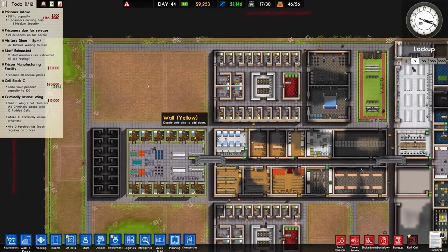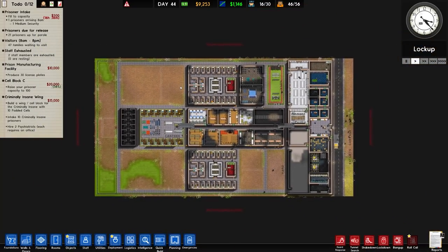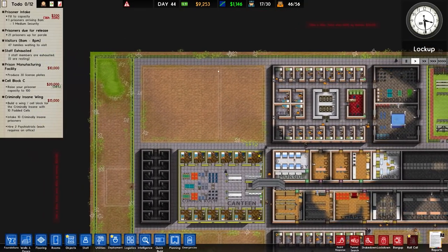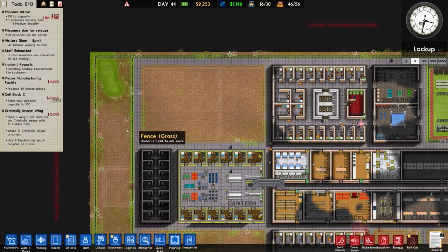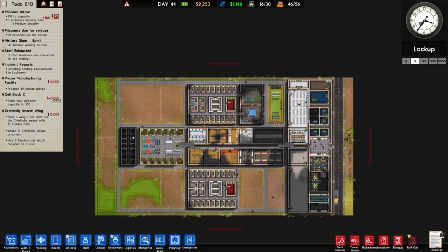Then get the carpentry apprenticeship going, build from there with more options, more money, more training, and then think about expansion. We don't need to build the yard, gym, or other areas yet - what we have is fine for the current prisoner count. But when we expand we'll need to build those as well as the kitchen and canteen. Next episode: prison manufacturing facility and then we'll see how far we get - possibly forestry as well. Thanks very much for watching, take care.